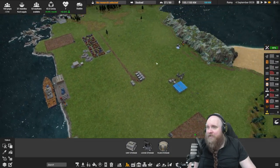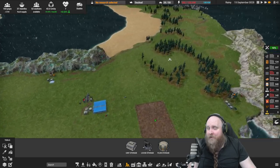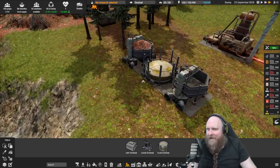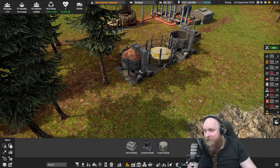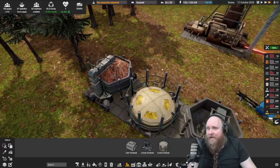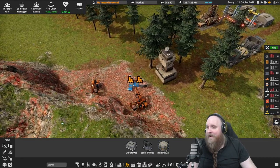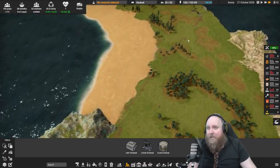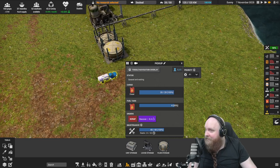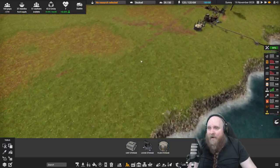Welcome back everybody to the continuation of Captain of Industry. I'm pretty sure the comment section is already screaming about the fuel — you're doing it wrong. Yes, I figured it out. I still need to get used to it. I figured out how we can fill up the fuel containers, and the trucks and excavators over here now do refuel there, which makes the whole process so much simpler.